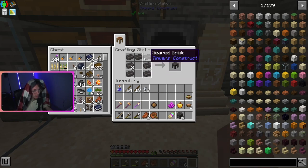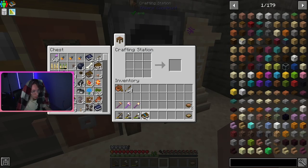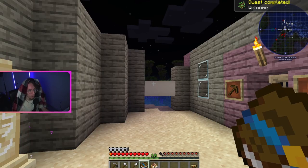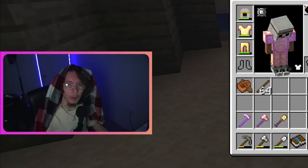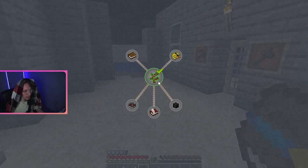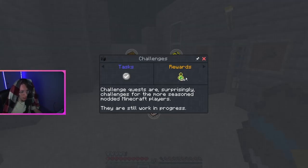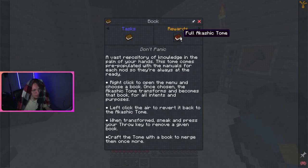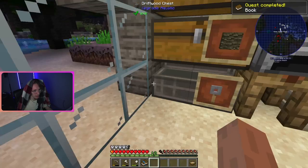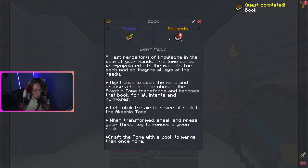One of the things I want to make is this. There's our quest book. So this is just telling us welcome — we get a free farmer's delight, which is some food. Now we unlock all of these other quests, which I think we can obtain for free. I need to get a book for this task. It's called 'book, don't panic' — a vast repository of knowledge; this tome comes pre-populated with the manuals for each mod. Quest completed! Dude, we're so good at this.